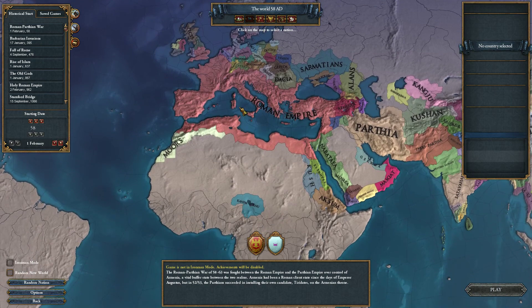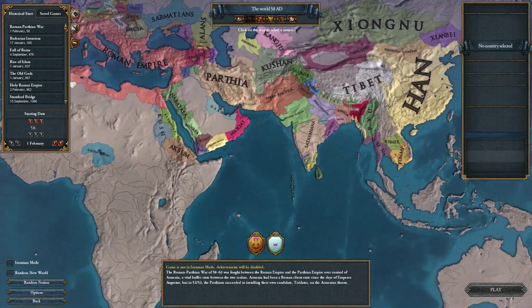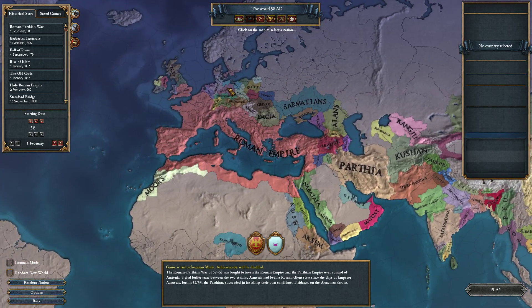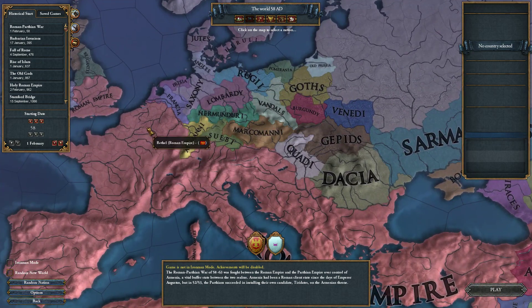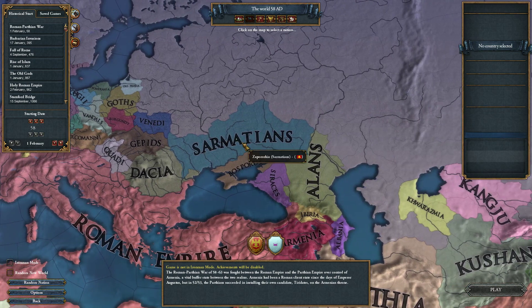I could choose the Roman Empire, but they are huge and ridiculous, so I've been looking around the map trying to find somebody that could be interesting to play as. These guys are all very small, very weak. They're very low on technology, and I believe the Romans are going to kill them. And I've never played as a horde, so we're going to play as the Sarmatians.